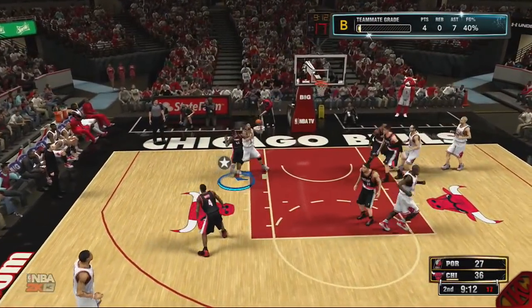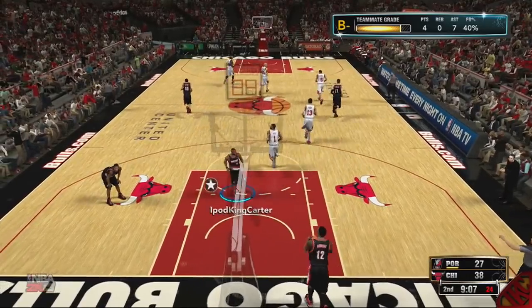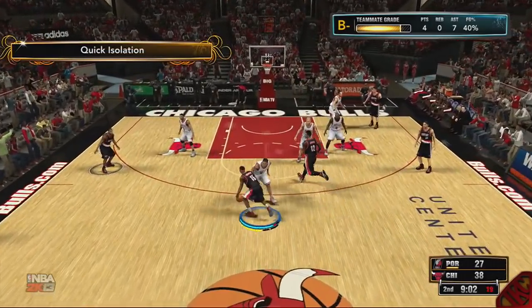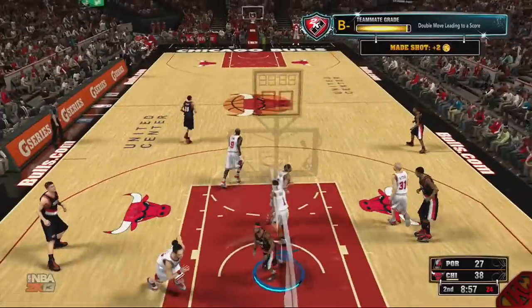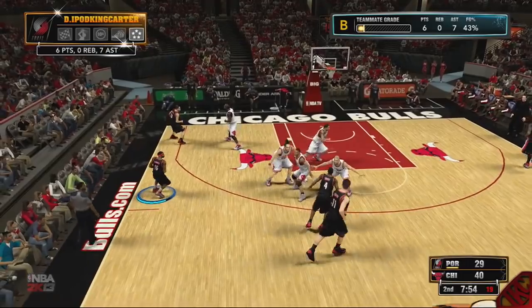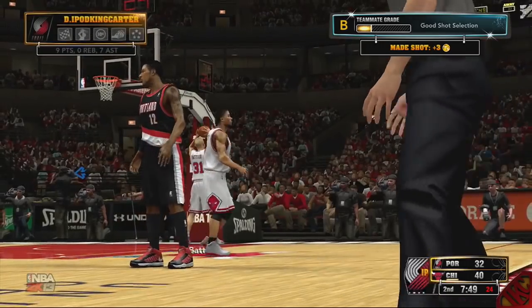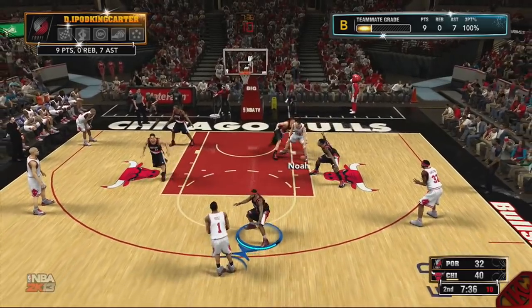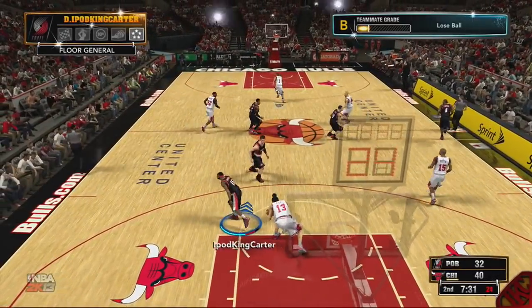Blacktop clothing and gear are fine, and I like the hardwood classics update. But there needs to be a purchase history for items you've already bought in the store. For example, I bought a Philadelphia t-shirt and it disappeared — there was no indication it was purchased. I'd love a side panel showing what's purchased and what's not. That would make buying things a lot easier as more items get added.